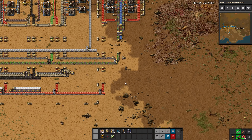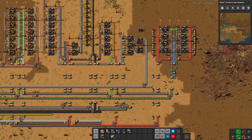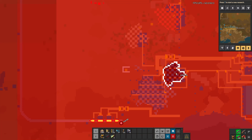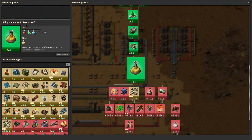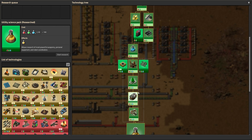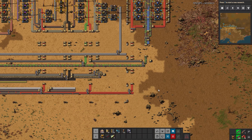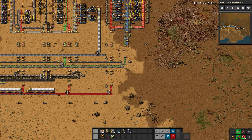Hello and welcome back to my Factorio 1.0 tutorial let's play series. I'm Exterminator, and thank you for joining me again. We are ready this episode to hopefully get to yellow high-tech science. Just before I started the recording, we actually finished the research for the science pack itself, and all the prerequisites for that, which means we have a few things we need to set up before we actually build the remaining two ingredients for the pack.